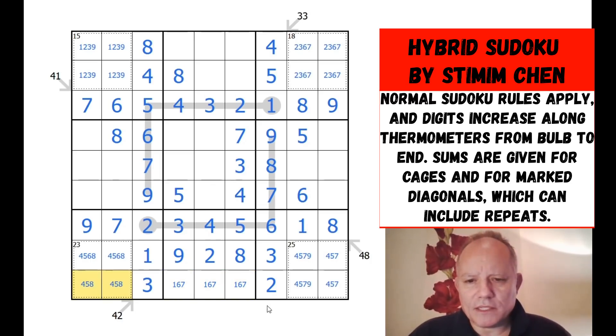Those aren't 6, those aren't 7, those aren't 9, they're not 8 — in fact that's not 6 either. The only place for a 6 in this box now is here. I thought I might get more than that out of it. Nines can't be there.